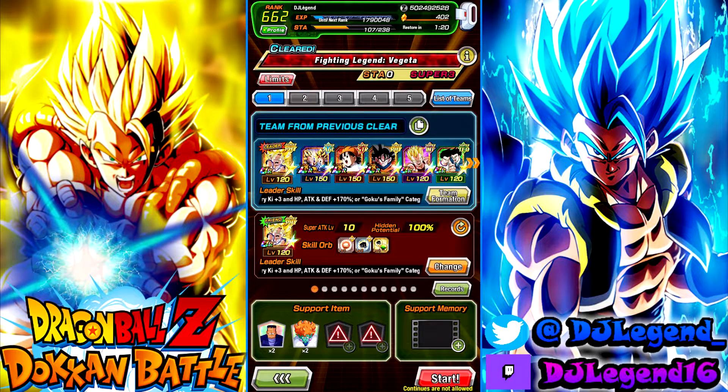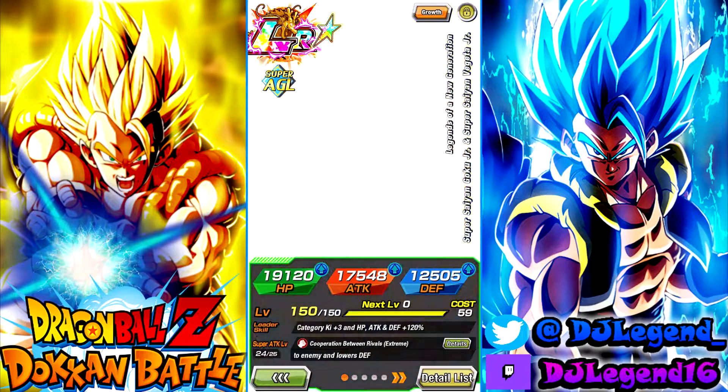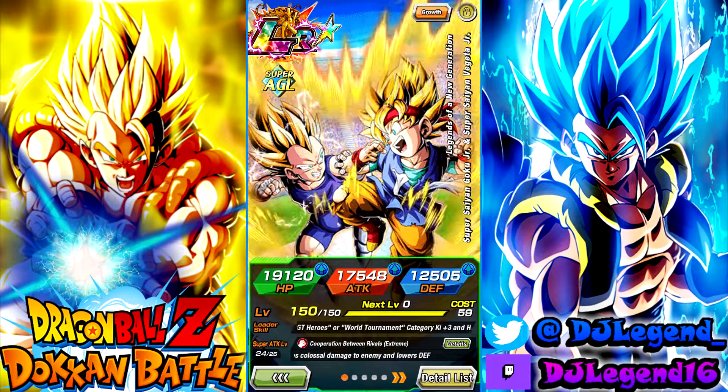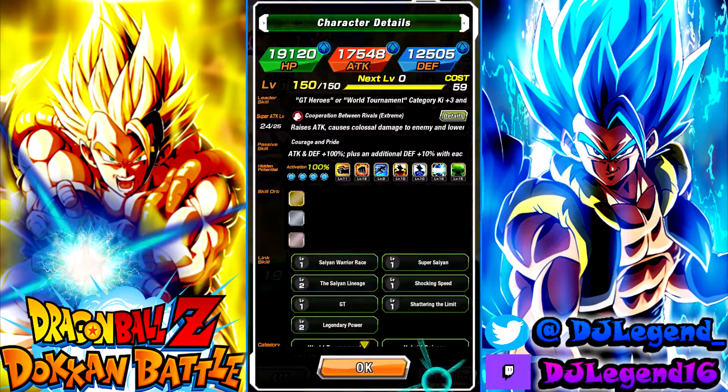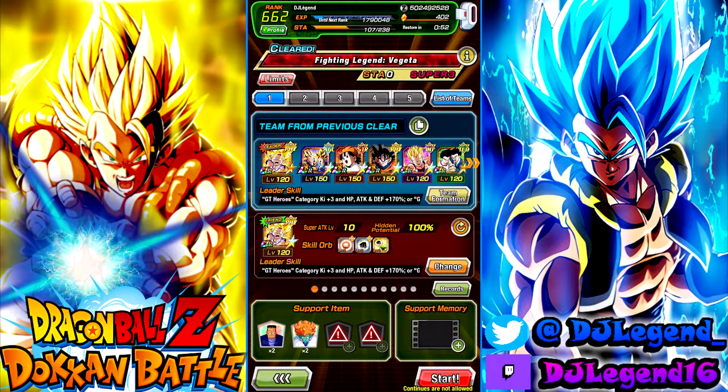What's going on y'all, it's your boy DJ here and today we're back on Dokkan Battle. We got the new free-to-play unit for Global — Super Saiyan Goku Jr. and Super Saiyan Vegeta Jr. from the end of GT, or the movie — I don't really remember. We got them a little early and we're gonna check out how good they are, see how they work with this team, and find out if they're trash or fire.